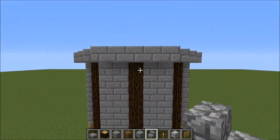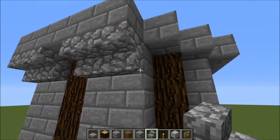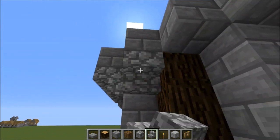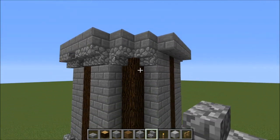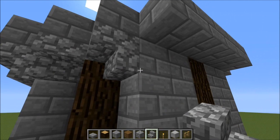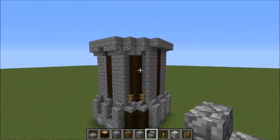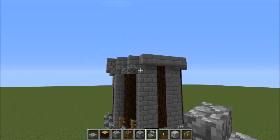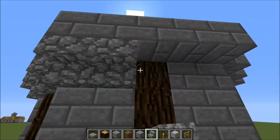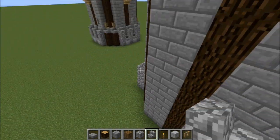Then we'll have cobblestone stairs once again. We're going to put two right here and leave this space empty for now. For these two, we're going to put them upside down against the stone brick wall. We'll face them towards the log block instead — it'll match the bottom.